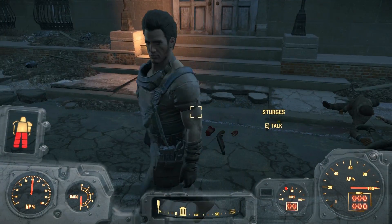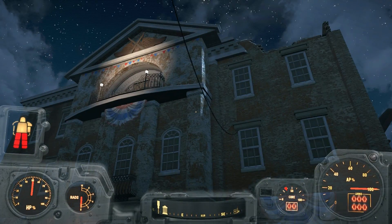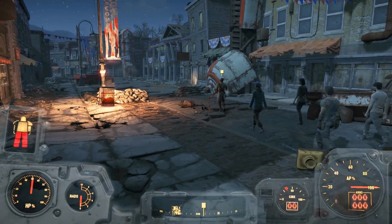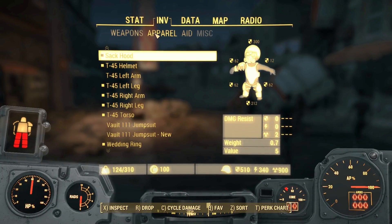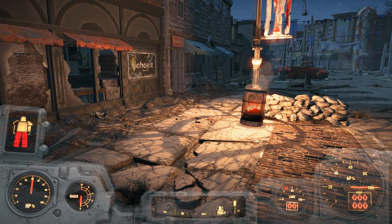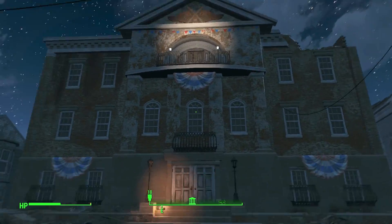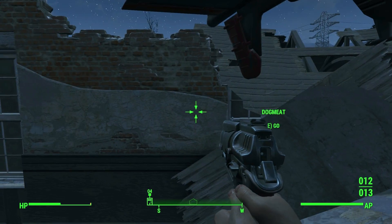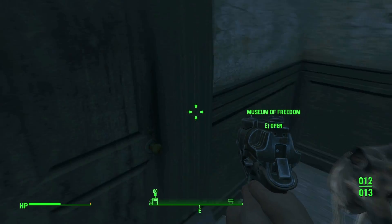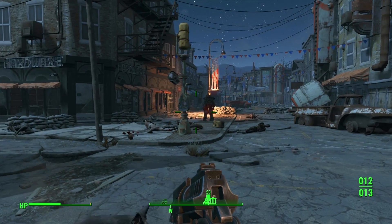Oh wait — what about my dog? All of these people are going to Sanctuary. Crap, my dog! How do I get my dog back? He gave me the option earlier. Okay, I just gotta run up on the roof and get my dog. Hi! Follow him — come on. Let's go, let's go, buddy!